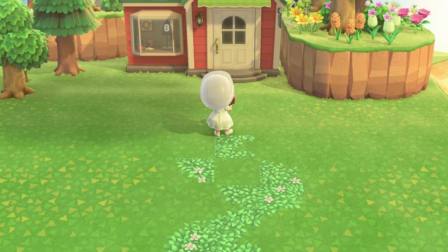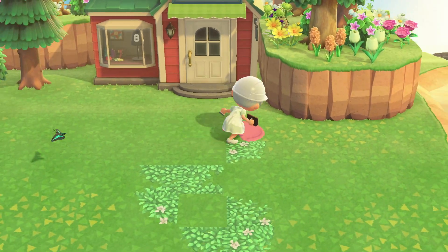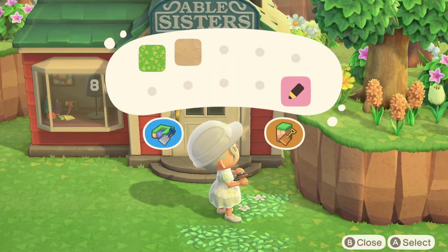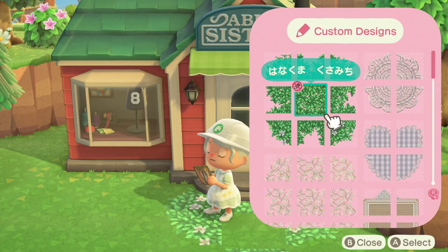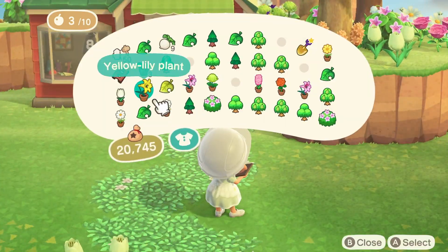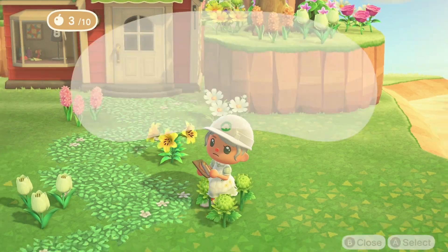For this pathing I want to give it a lot of curves throughout and make it feel kind of windy, while also making sure it doesn't take up a bunch of space — it's not the largest area where I placed my Able Sisters. I'll continue laying down this pathing and then move on to the next part of the build, which is planting flowers to kind of frame the pathing I just laid down.